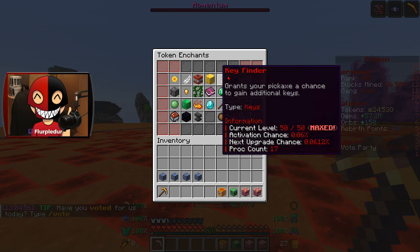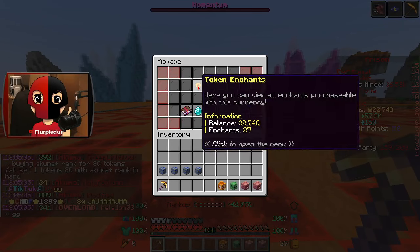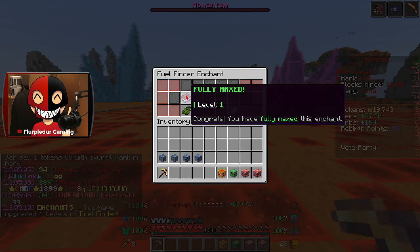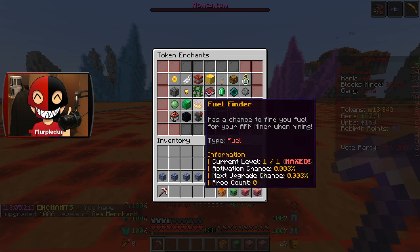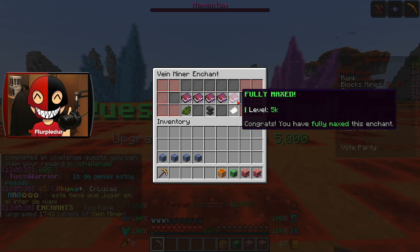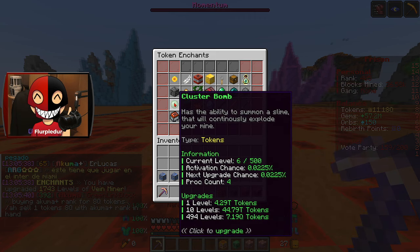Jackhammer is an absolute must — as soon as it adjusts we needed to get it maxed out, and that is done. I also want to go ahead and get fuel finder so I can start finding fuel, and gem merchant — I think that maxes it out. I'm going for vein miner as well — absolutely vein miner.